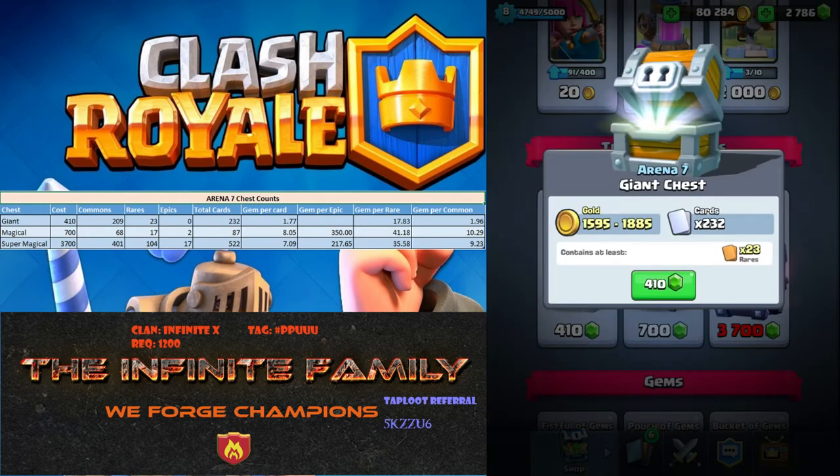And I kind of pulled out the numbers for Arena 7 chests. As you can see on my sheet, the cost is 410 gems. You get a total of 232 cards and 23 are guaranteed to be rare. I know there's some small percentage chance — I don't think we have any official numbers — of getting epics and legendaries. I think there's a small chance of epics and a tiny chance of legendaries.